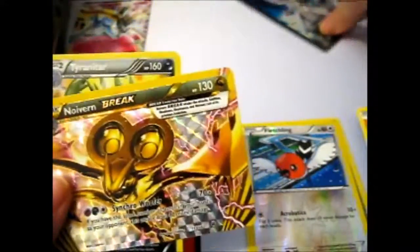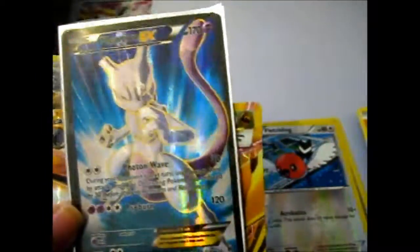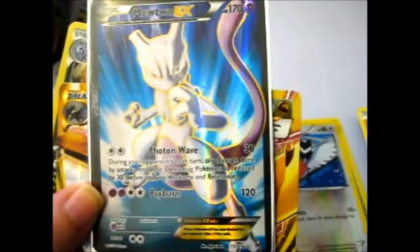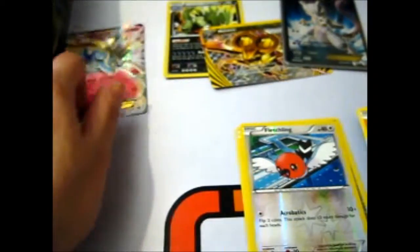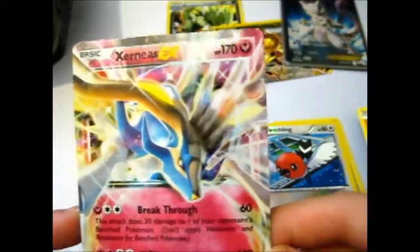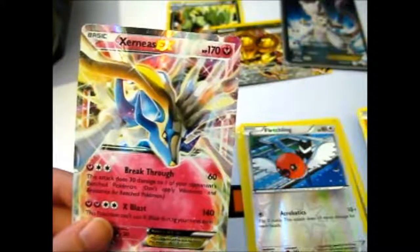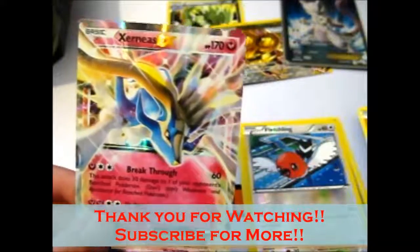So we pulled a Tyranitar Holo, a Noivern Break, and the awesome Mewtwo EX Full Art Photon Wave version - three extra hits - along with the shiny Xerneas. That is it for this video. I'll be getting the Yveltal tin another time. Thank you for watching - like and subscribe for more, over and out.